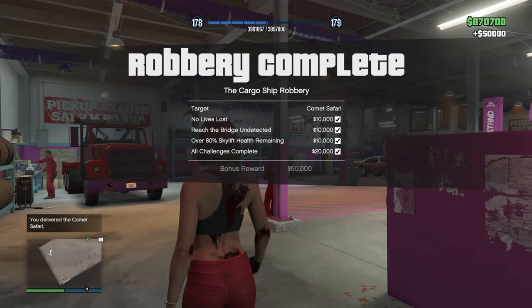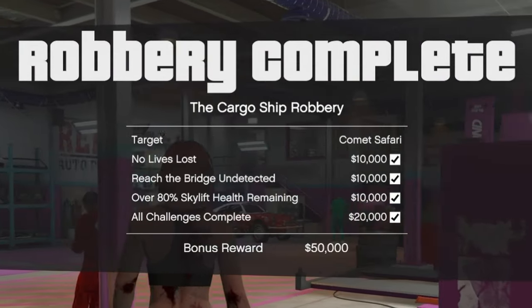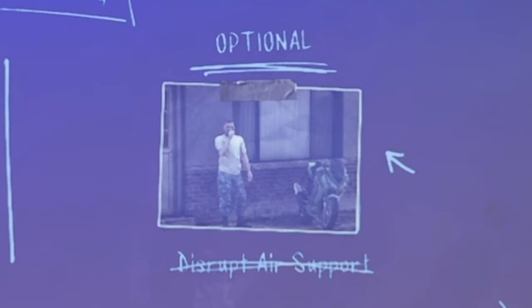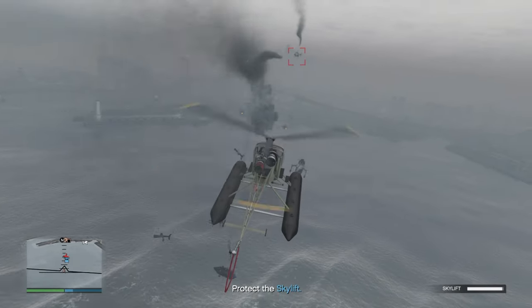The challenges for this one are: no lives lost, reach the bridge undetected, and over 80% skylift health remaining. The disruption mission here stops multiple helicopters spawning in that will attack the skylift, but these are easy to deal with, so you can choose to skip this prep entirely.